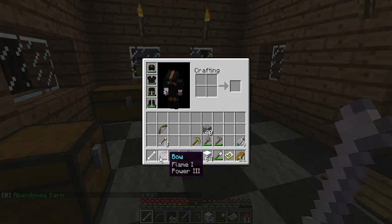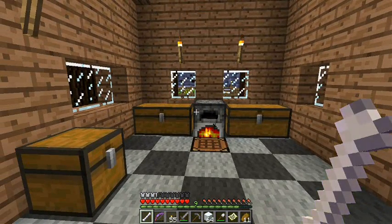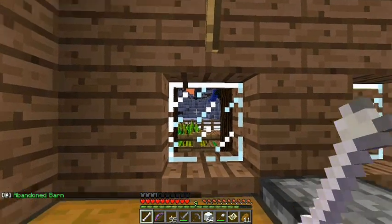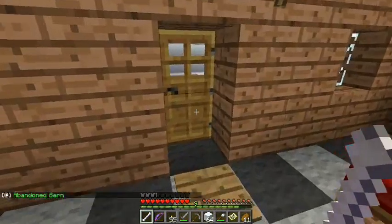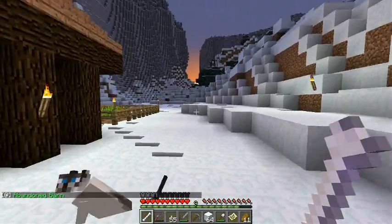Flame one, power three. I think he dropped it because he felt a little guilty at setting me on fire - or at least that's what I'm going to believe. So, sun's up, time to run across to that mine and see what's down there.